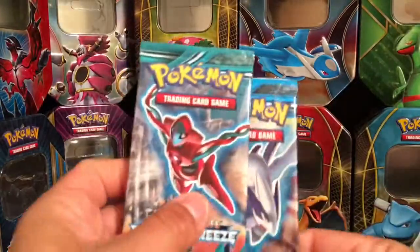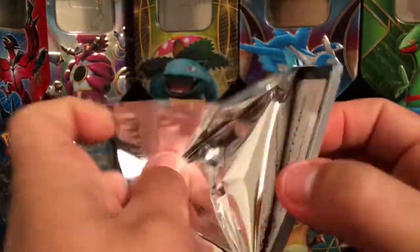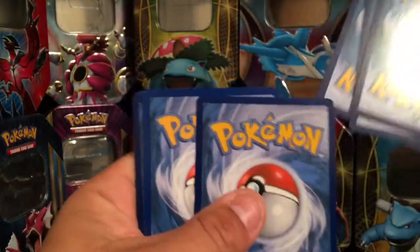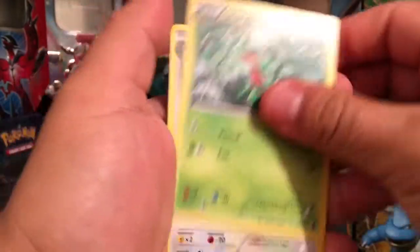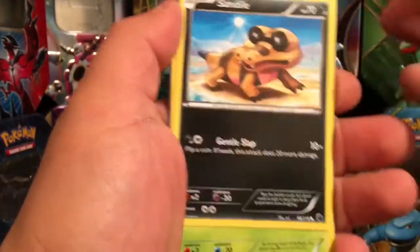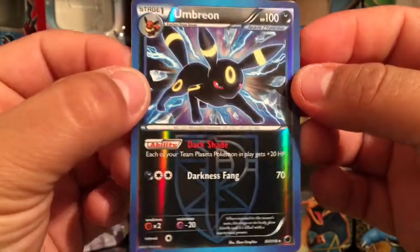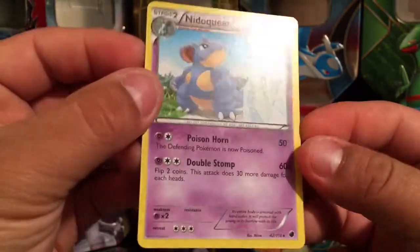Nothing too exciting on that pack, so let's do Plasma Freeze. Here's a code card for you guys. We have a Jolteon, a Dratini, and a Sandile. Reverse holo Umbreon rare card — very nice card. And for the last rare card we have a Nidoqueen non-holo.